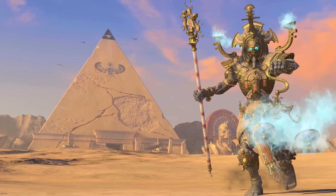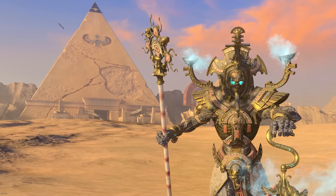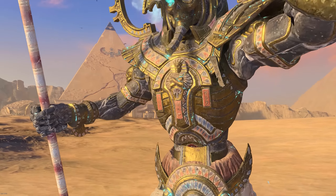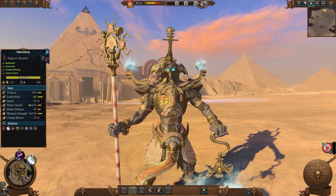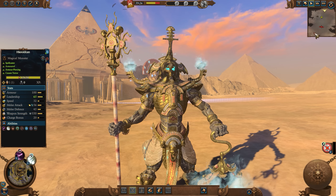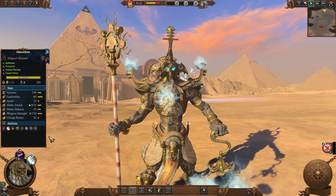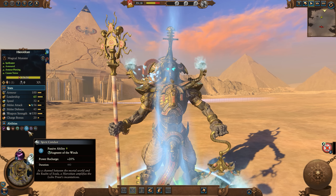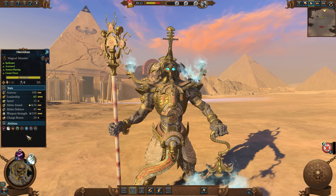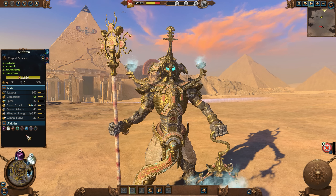Coming in at number two, we have one of the coolest units in the entire trilogy and one of my personal favorites. The majesty, the craftsmanship, the terror as the Hierotitan strides to war is matched only by its utter ineptitude in combat. The Hierotitan is straight up terrible — there's no nicer way to put it. At 2000 gold, it seems to have fairly powerful stats on paper, with extra utility from Spirit Leech, Shem's Burning Gaze, and the recharge rate from Spirit Conduit, which should make it a fairly attractive defensive anchor on a roster known for its squishiness.